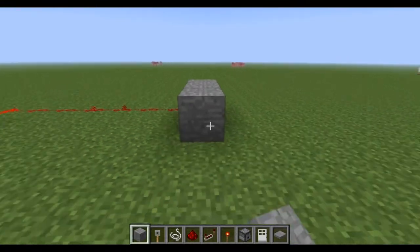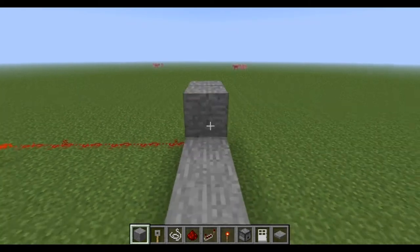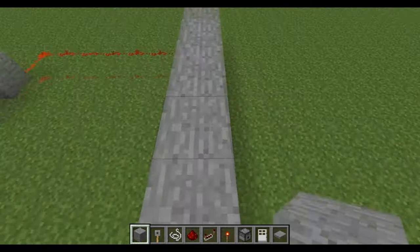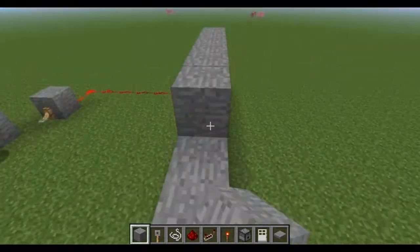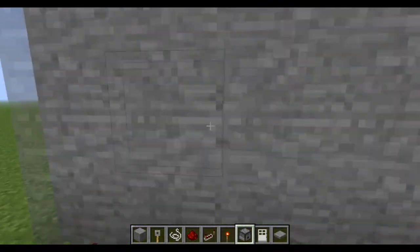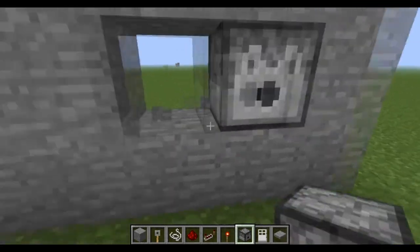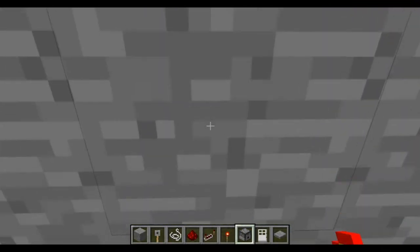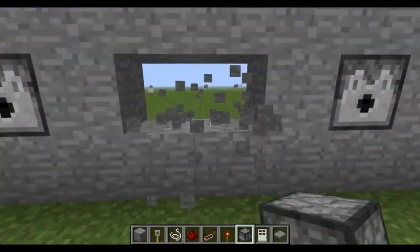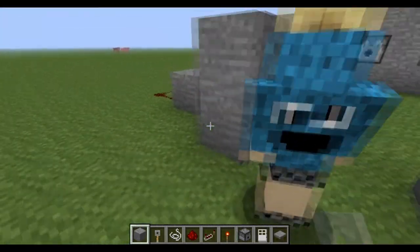Make a line of blocks for eggs. Put one over here. So this is basically a zombie invasion. I don't think anyone wants to do creeper, but maybe if there's like a one-trap ball or something like that, I don't know what I mean by that.